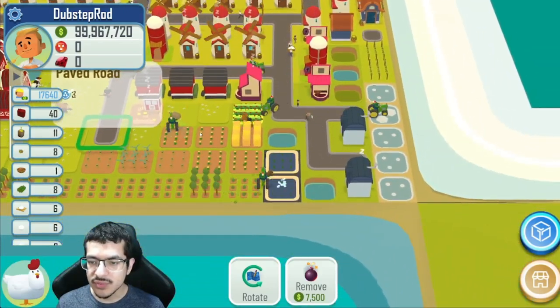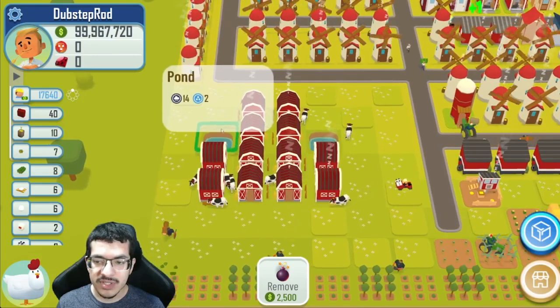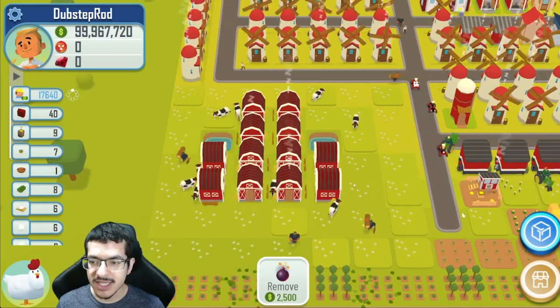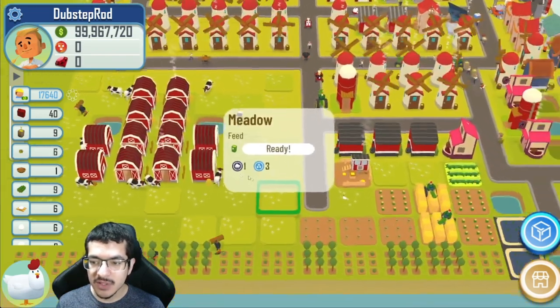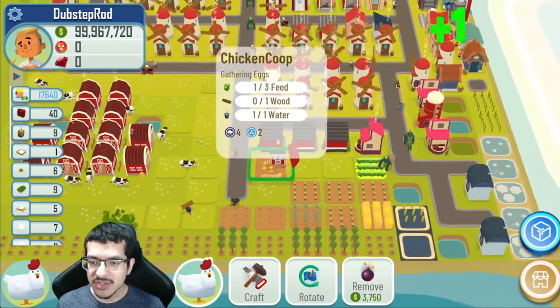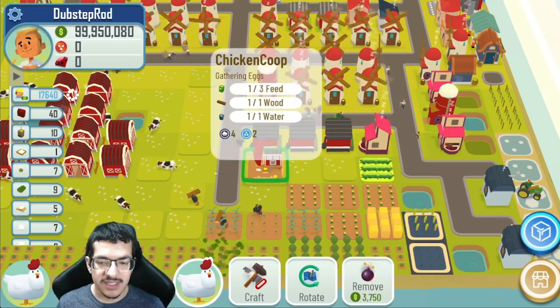For livestock, I'm using 12 milk barns so I have plenty of cows working to get milk, a total of about 30 meadows, and just the one chicken coop gives me all the eggs that I need.